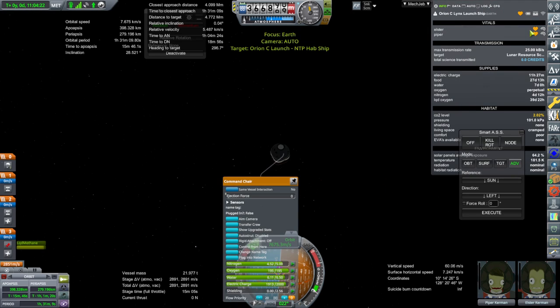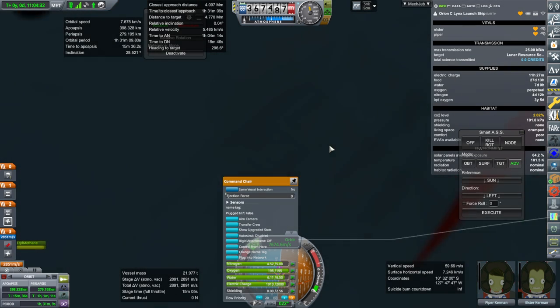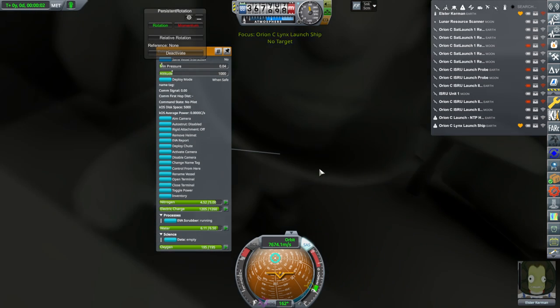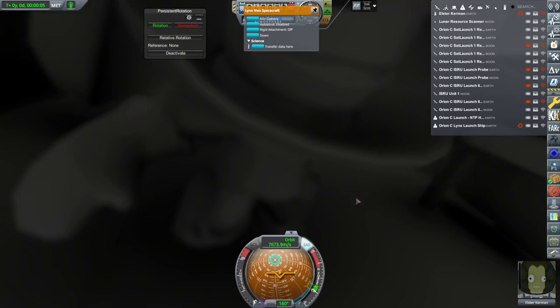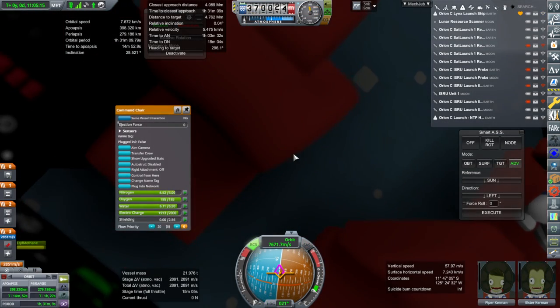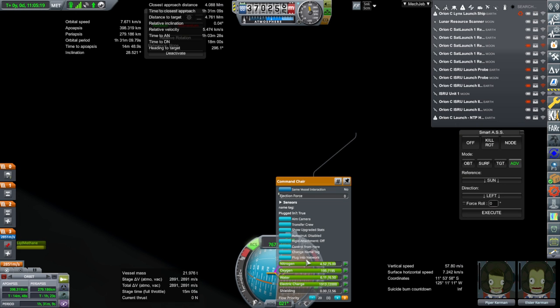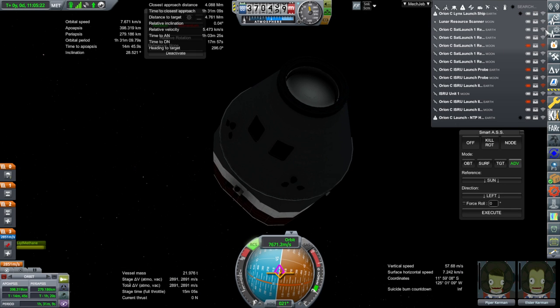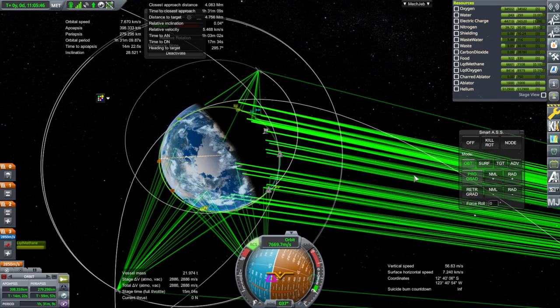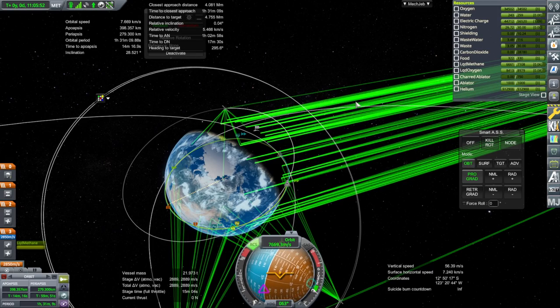Piper has less CO2 poisoning than Elster. Let's just move Elster as well — I don't know if playing musical chairs here will help. I did not see this one coming — the pod itself has a scrubber. Maybe I need to give the seats a scrubber. There's a shielding option on them but I didn't put a CO2 scrubber on the command chairs. I'm going to quit the game and add a CO2 scrubber to the command chairs.